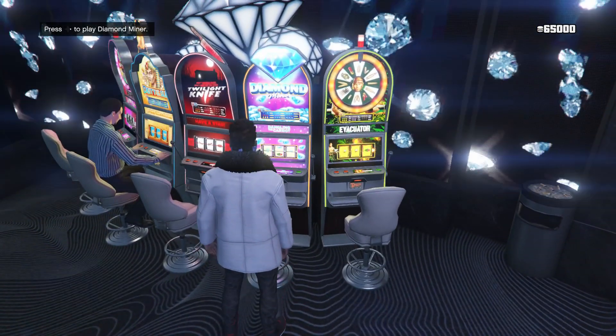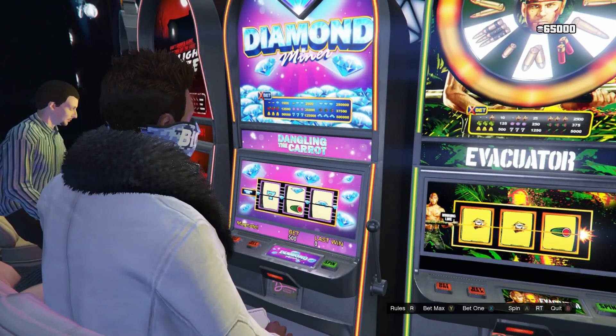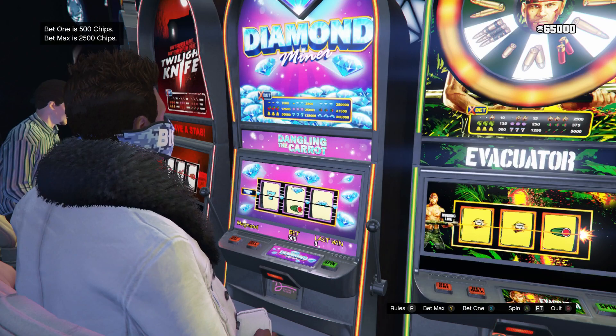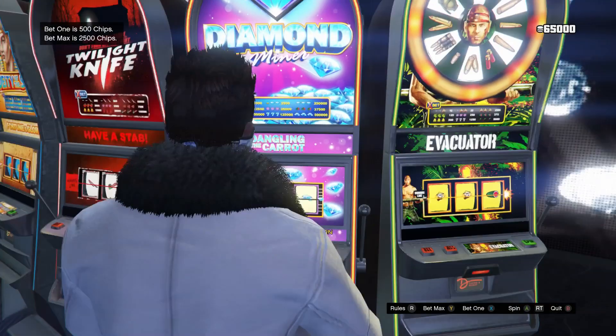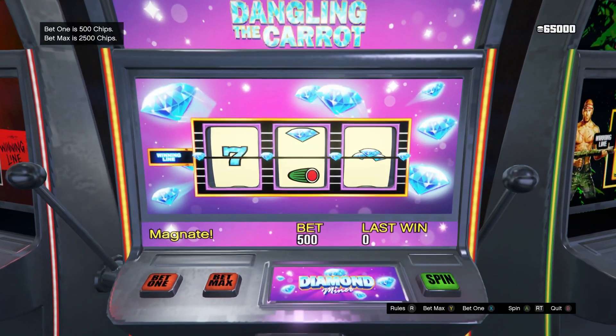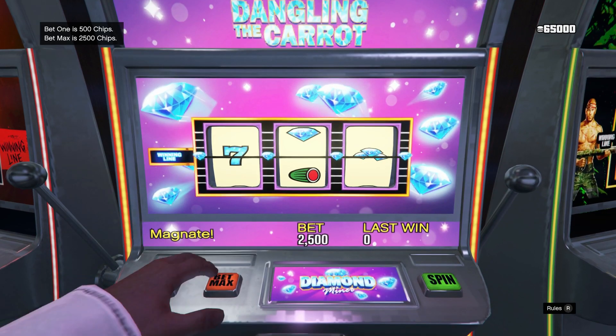Once that's finished, you guys can go into the diamond slot machine — whatever it's called. This is best working with the slot machine because you can win like up to 2.5 mil. So you guys can go into first-person mode — it's probably easier — and you guys just want to spam the button.